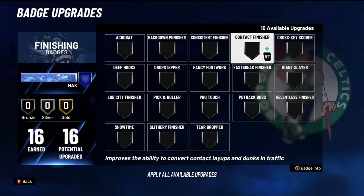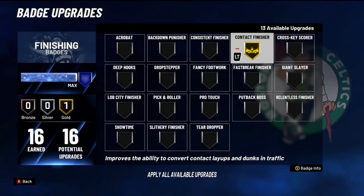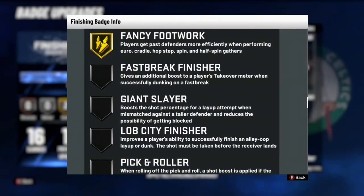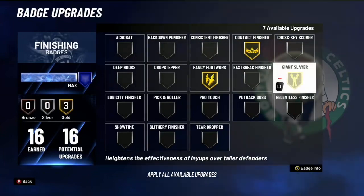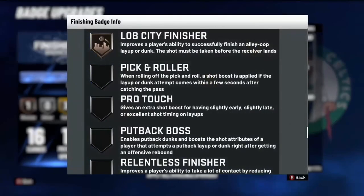For finishing, the first badge you want is gold Contact Finisher — or Hall of Fame if you have a pure red build. This badge helps you dunk on people easily; my first day at 68 overall I was dunking on so many people. Next is Fancy Footwork, which helps you get past defenders on hop steps, euros, and spin gathers. Then Giant Slayer gives a huge advantage against taller defenders — you'll dunk on them and won't get blocked as much.